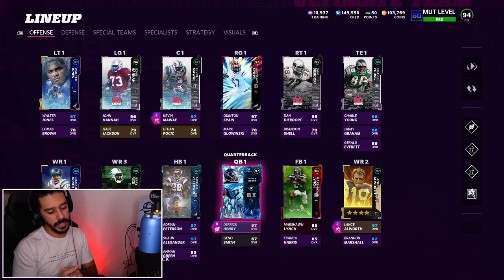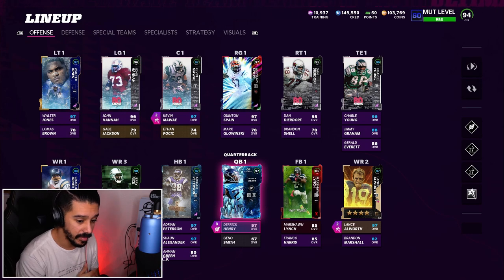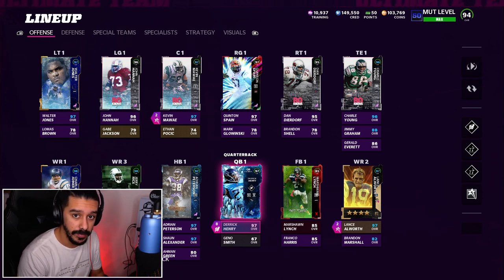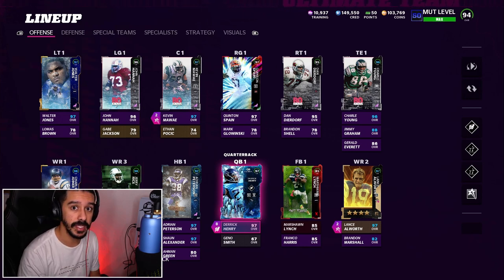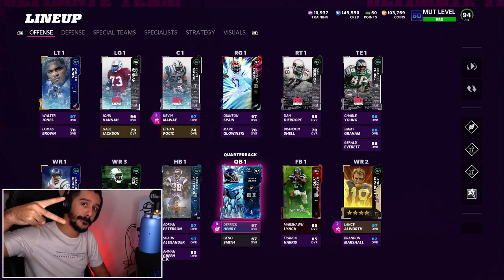That does it for today's gameplay. Charlie Joyner was going absolutely nuts, Lance Allworth was having a day, and Derrick Henry was actually not playing that bad. I'm actually liking Derrick Henry right now, especially in the Raiders playbook. Definitely having a ton of fun using Charger wide receivers Lance Allworth and Charlie Joyner — they're probably going to stay on the team. Hopefully you guys enjoyed the gameplay. If you're new to the channel, make sure you hit that subscribe button and turn your notification bell on. I'll catch you guys on the next video — stay safe, peace.